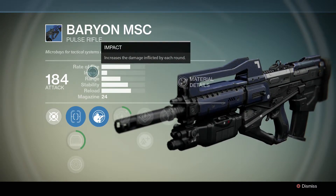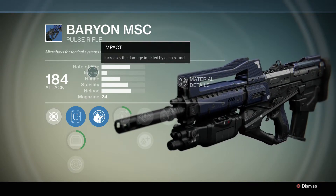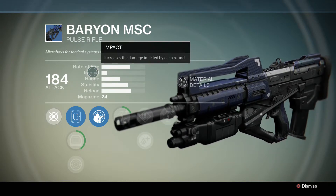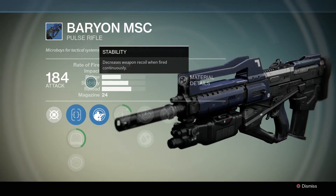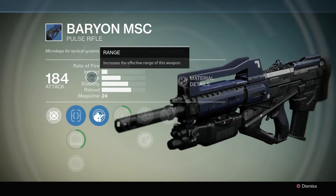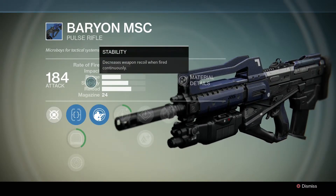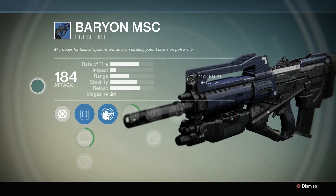Impact is the additional damage your gun does after the initial damage. Hand cannons and scout rifles are very high in this category to make up for their slower damage output, while auto rifles and pulse rifles are a little bit lower — auto rifles have the lowest impact, generally speaking. Range is just the effective range of the gun; a low range just has a lot of drift to it, so you're not totally screwed. Stability is how much your gun wavers and bounces around as you fire, and reload is how fast your gun reloads. Of these base stats, the most important is impact, because a high-impact weapon can do devastating extra damage if used correctly — it's why hand cannons are so powerful despite their six-shot maximum capacity.